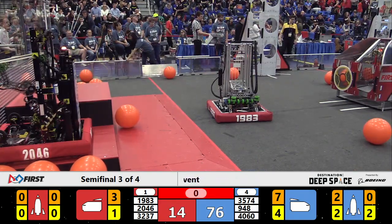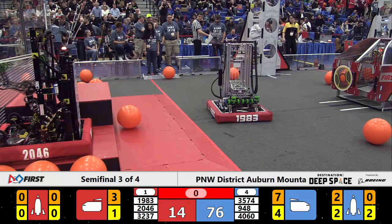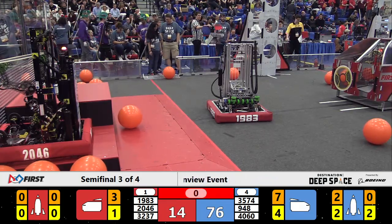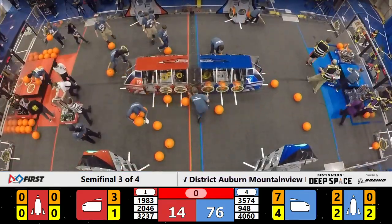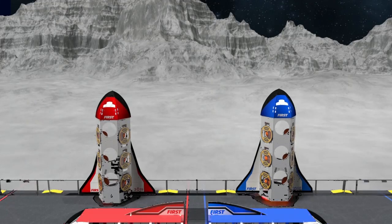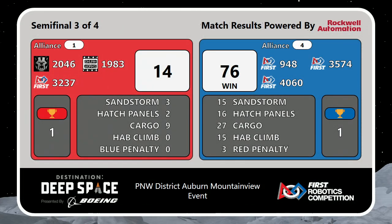This semi-final match is over and we'll have your scores in just a moment. Pretty much everything that could go wrong did go wrong for the number one Alliance in that match. And as a result, a huge victory for our fourth seed in Blue — 76-14. Margins don't matter though; the end result is that it is one match apiece here in semi-final number one. We will go to a rubber match in just a few moments between our number one and number four alliances. But first, alliances two and three are going to try to settle their score, coming your way right after this break.